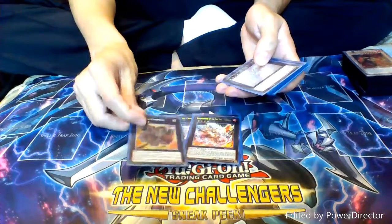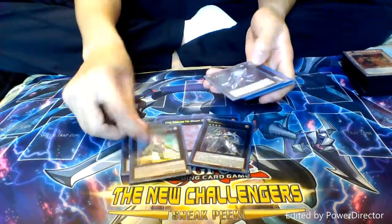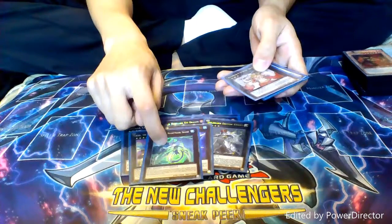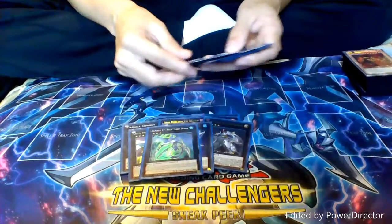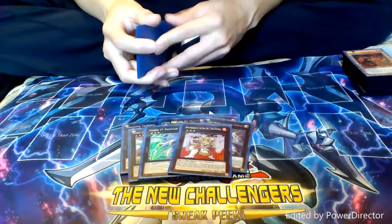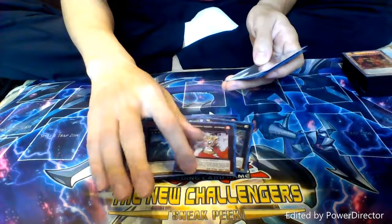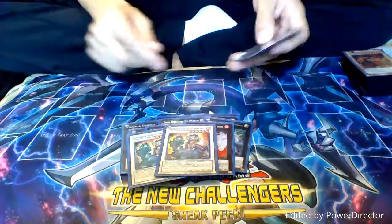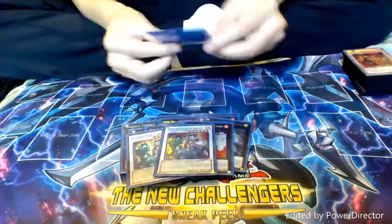Then we go to the generic stuff. We have one copy of Cowboy, Dark Rebellion Dragon, Lavalval Chain, Castel, Number 101. Moving into rank threes, we have Number 17 Leviathan Dragon — really great at dealing game-ending damage when you need to, since we are running a lot of level threes. Then we have one copy of Lion Emperor — he is basically Warrior Returning Alive for Fire Fist, so you can get back your Spirit, you can get back your Bears, just whatever you need. Then we have the main extra deck monster — Horse Prince — for our crazy plus plays for the three-axis part of this deck.